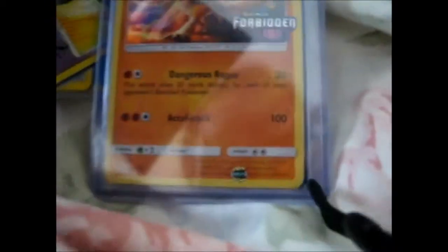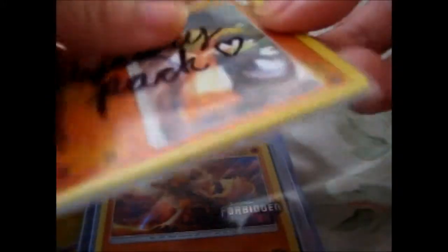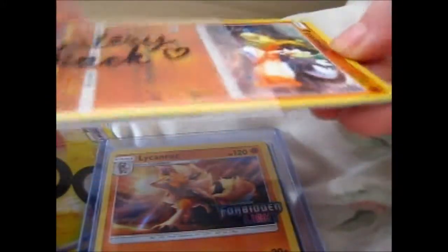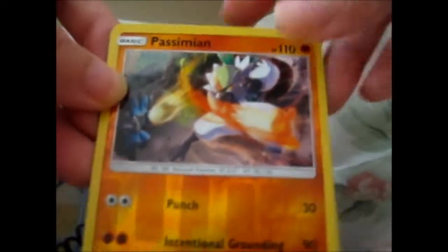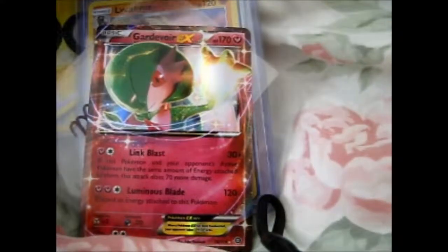Now let's look inside this mystery pack. So we have a Reverse Bassmian, a Reverse Galibut, and — ooh — Gardevoir EX. Very nice. Awesome.